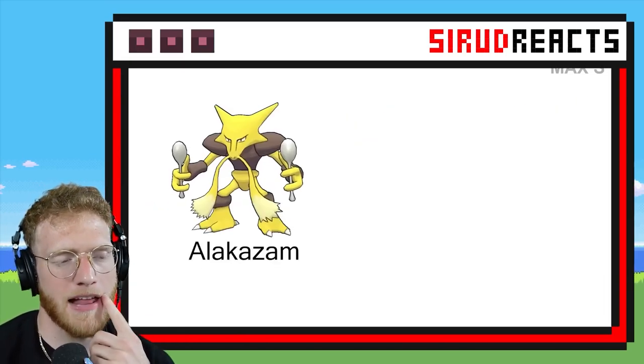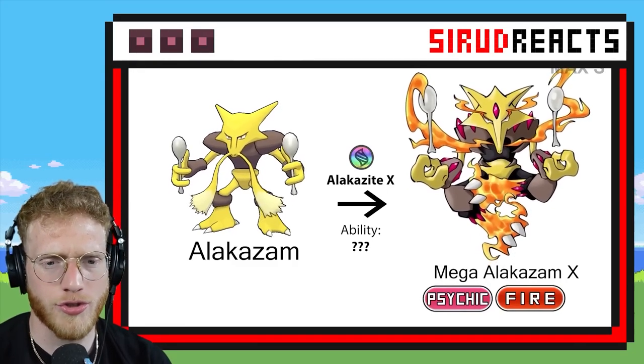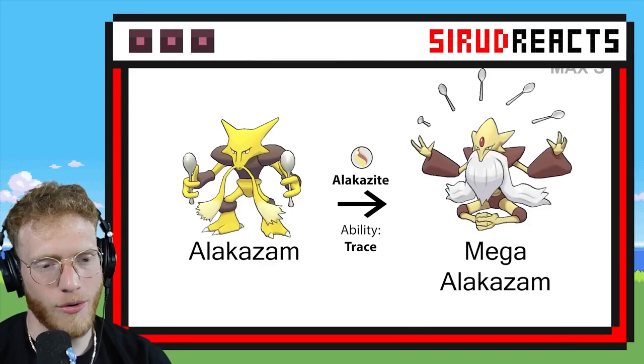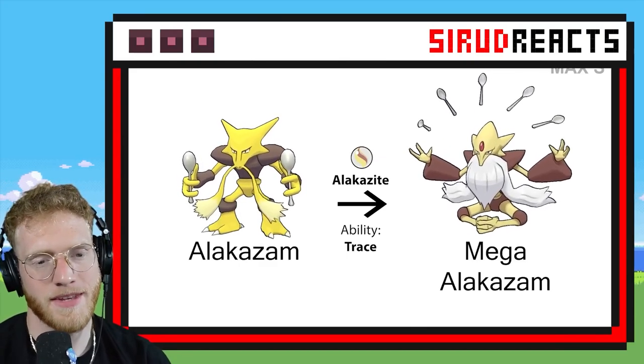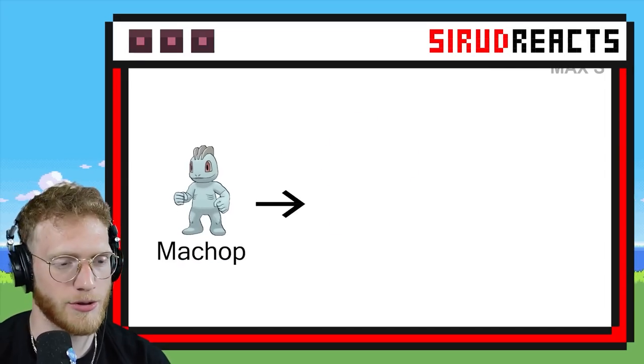We already have a Mega Alakazam, so we'll see that. Fire Psychic with a long nose — pretty cool. And this is the regular Mega Alakazam, which is pretty lit. Gotta love all the spoons.